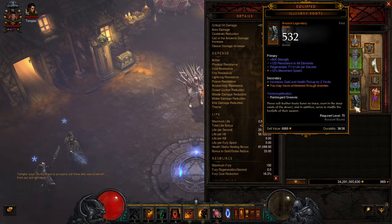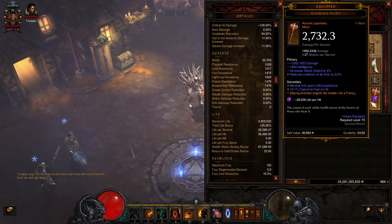For boots I'm using Illusionary Boots so I can move unhindered through enemies and don't have to worry about pathing. I can just keep charging, and if I'm out of charges I can run through them — it's not really a big issue. For my offhand I'm using Echoing Fury. Mobs are dying so quickly that you just get the extra speed and extra frenzy charges, so it's pretty useful.